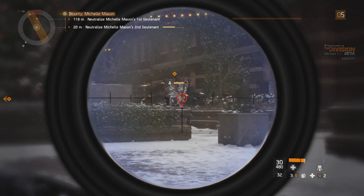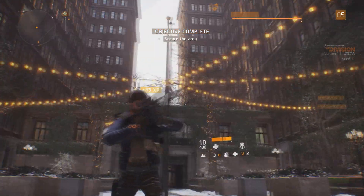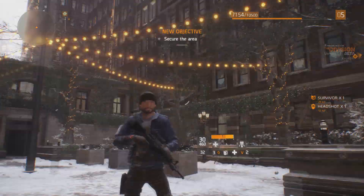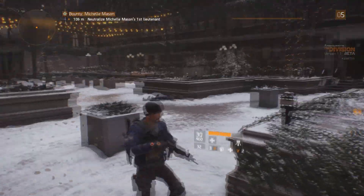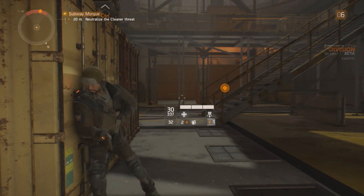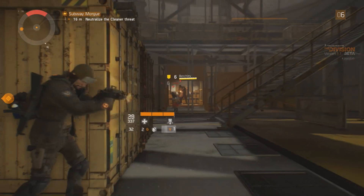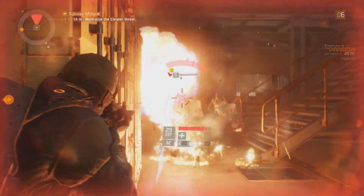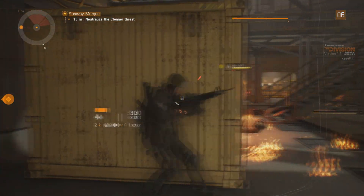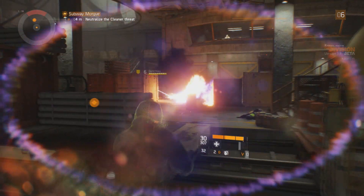To finish up on graphics — anyone that solely focuses on the graphics of video games is missing the point, but that doesn't mean we can't admire good graphics. One last point: fire in The Division looks friggin' awesome. Whether it be explosions, flamethrowers, or just fire littering the environment, fire looks awesome in this game. The fire effects are superb.